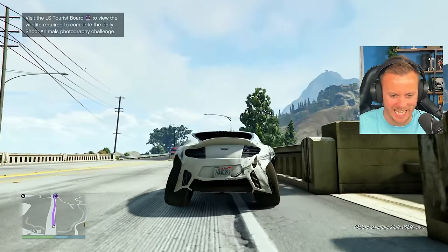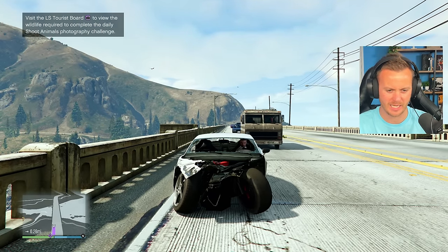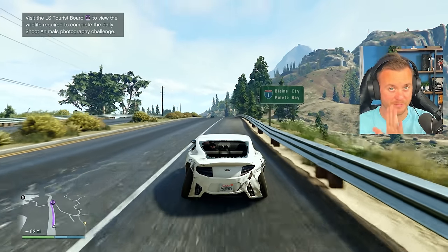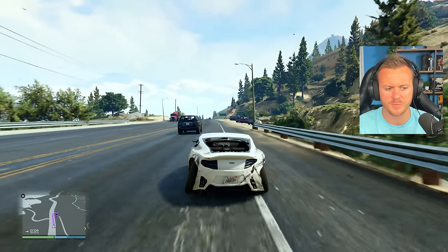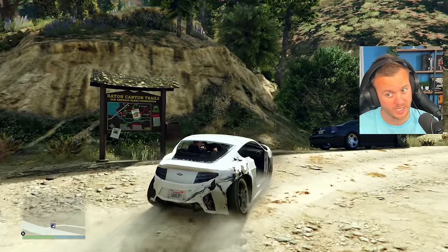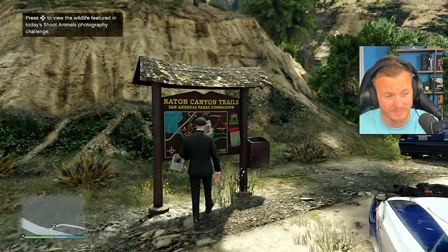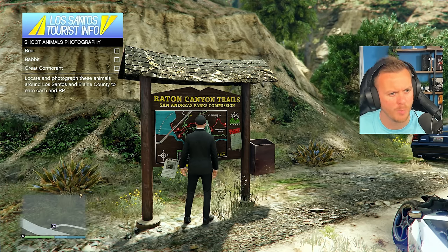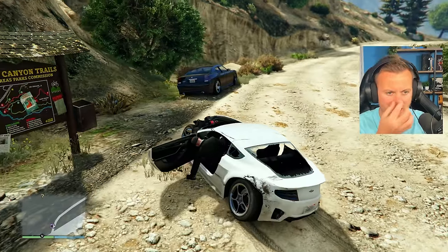Look at our car — look at the stance on this thing! People pay good money to make their car look like this. Kind of looks like a Batmobile. The reason we're coming up here first is because there are a lot of animals all over the map now. We're on console, so we're going to the photography board to see what three animals they give us — so if we see them on our journey today, we'll make an extra 100k. A boar, a rabbit, and a great cormorant. What the hell is a great cormorant? I just passed a rabbit — rabbits are everywhere.